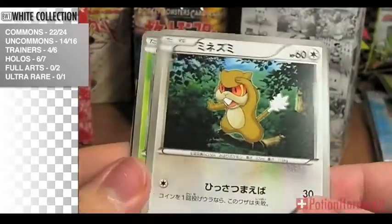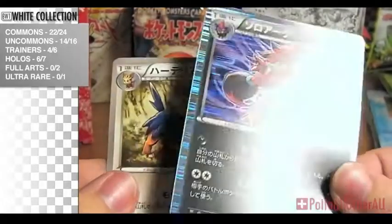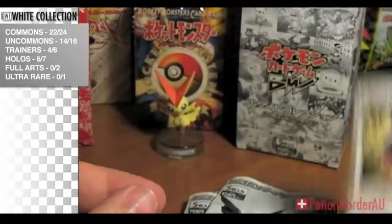We've got a Patrat, Perlil, Plus Power, Zoroark Hollow again. Awesome. And a Herdia.